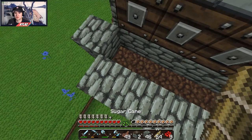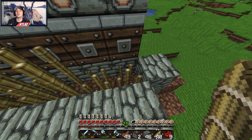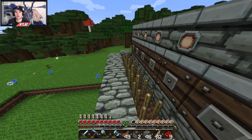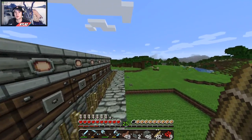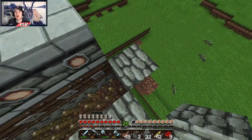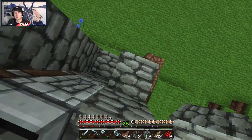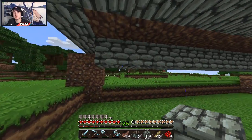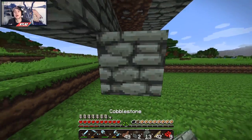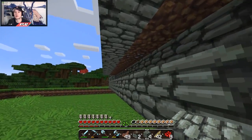That should technically work — we have a semi-functional sugar cane farm. The sugar cane grows and they all start at the bottom, only going to about three high, so the observers are at the top. As soon as it hits the top it sends the signal and all the sugar cane gets launched. I want to put glass here but for now cobblestone will have to do — I'll get some glass before the next episode. What we need to build now is the system that catches all of the sugar cane drops: a minecart with a hopper that runs right across this.